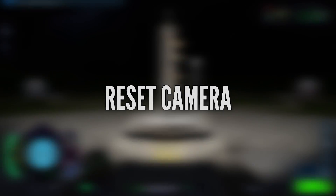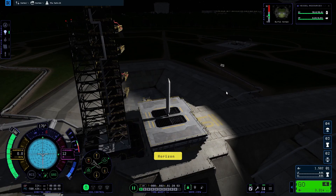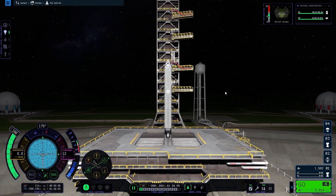The home button defaults to reset the camera. Given the number of camera bugs currently in game, I've been hitting this quite a lot.